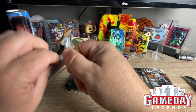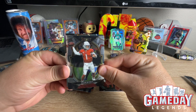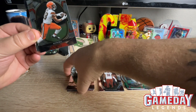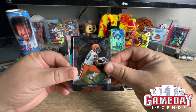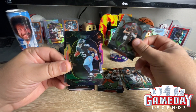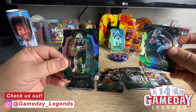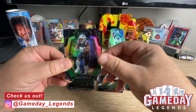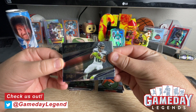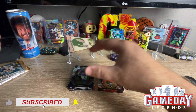Thinking the Blasters right now are a little bit better in my opinion, but we will see. We got a Kyler Murray — nice. We got David Bell. Nice Tom Brady. We got a Trayvon Burks. And we got a Gear Strong Jr. And then we got a Turbocharged Tyler Lockett and a Cooper Kupp. Two more packs to go.